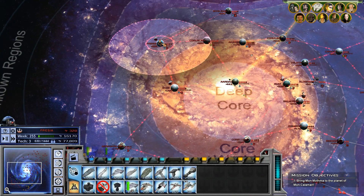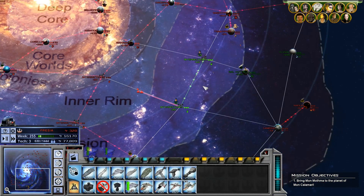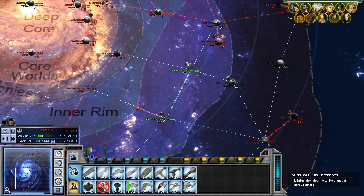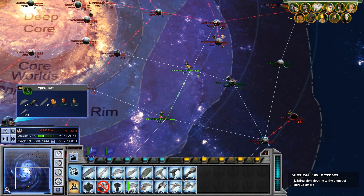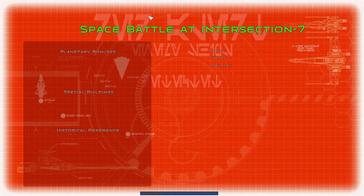I think we have all the ones queued up that we actually need for the upgrades. We'll try to take this fleet out, which should be fairly easy, and then this fleet out. I don't think we can take that other fleet out — that's too many capital ships, like twelve.